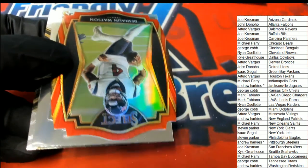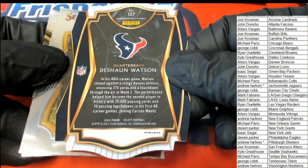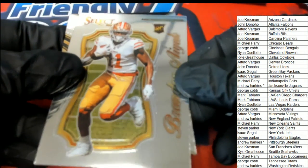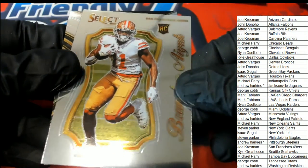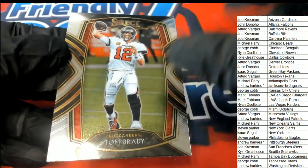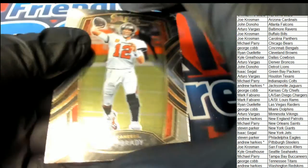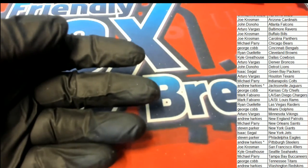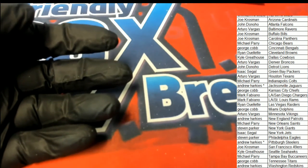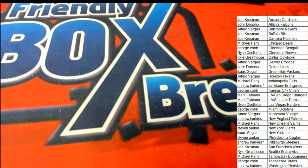Really nice Julio. Jonathan Taylor - it is the Concourse Taylor. Deshaun Watson Premier level red. And we finish out with a Tom Brady - club level. A lot of good things coming out of here - congratulations, congratulations on this Select Football rip.